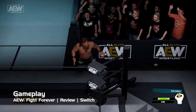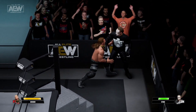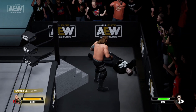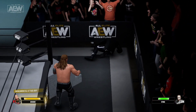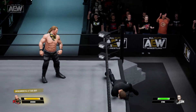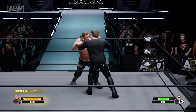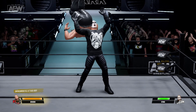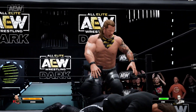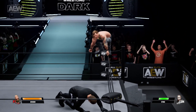The controls are a bit complex, but I think they come as second nature once you get used to them. High strikes are performed with Y, kicks with X, the ability to run with B, you can do a strike guard with R, a grapple guard with L, taunts with the right stick, and you have the ability to change your opponent target with the push of the left stick. Of course, you can do grapples with B. Just as with classic AKI games in the past, a weak/strong grapple system has been implemented in Fight Forever. A tap of B initiates a weak grapple, while a long press does a strong one. Once in a grapple, you can do a variety of moves by pressing the face buttons and a direction.